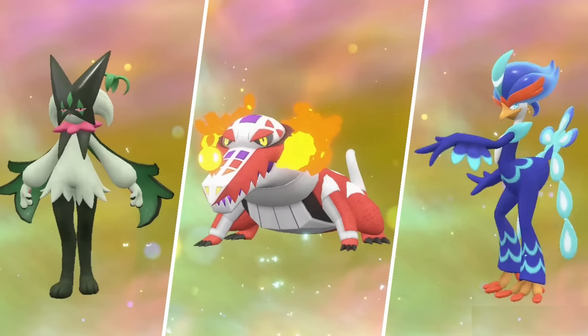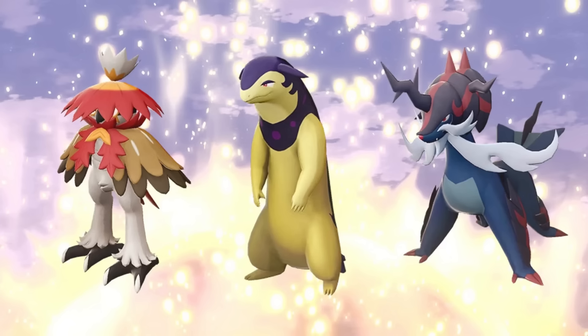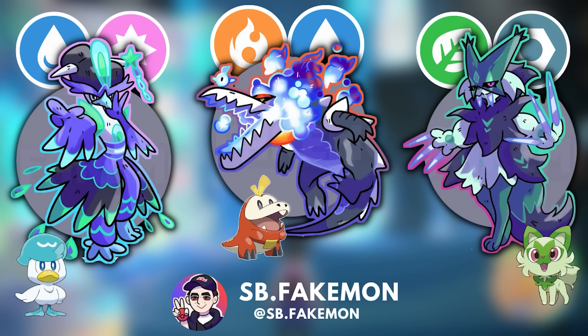Let's begin with the Gen 9 starters. Pokemon Legends Arceus opened up the possibilities of starter Pokemon getting new regional forms. Let's say that back in the day, the three Paldean starters evolved to get a new set of typing. I love seeing Skeledurge with a Fire/Water type — it now has blue flames to suggest it's even hotter, but the blue flames are also a symbol of the water type. And alligators live in the water, so I think this would be a really cool type combination, especially for a starter.